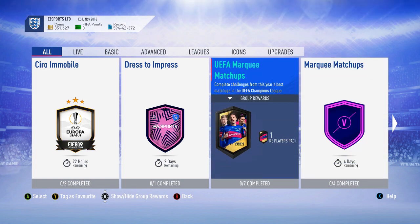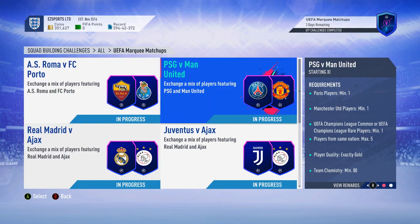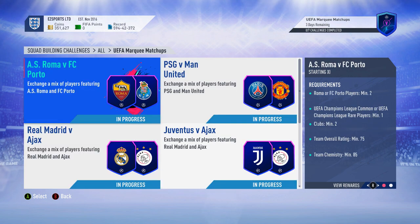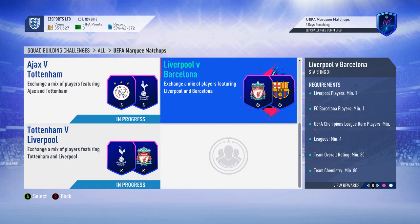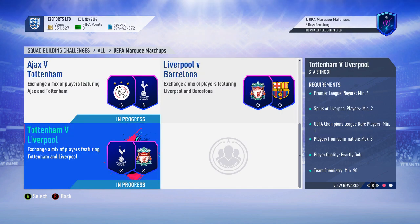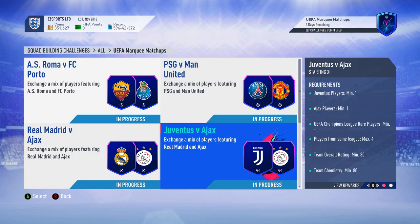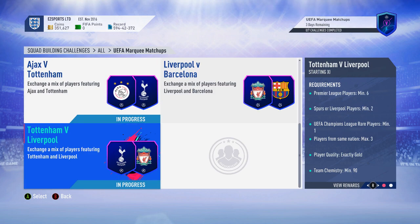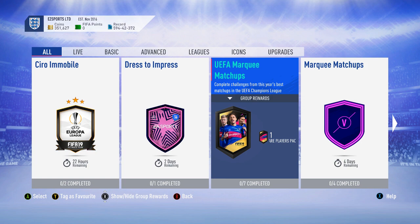The other one released today is the UEFA Market Matchup, which is slightly different to what we had previously. It kind of shows the journey from the knockout stage to where we are now, picking a few key games: Roma, PSG, Real, Ajax, Ajax, Spurs, Liverpool, and then obviously the final — Premier League, and then a different fee pack as well. All of them require some UEFA cards, so let's hope you have some in your club; if not, they might be slightly more expensive.